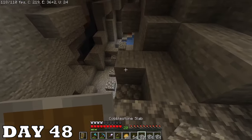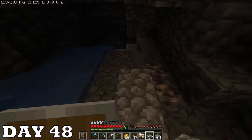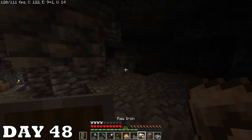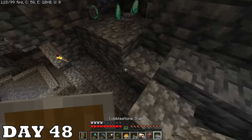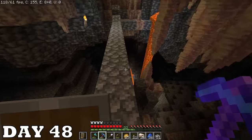Day forty-eight started with the demolition of the old cobblestone generator. Then I went mining in that cave from forever ago — got some black stone, some red stone, some tan stone. And while slabbing through the cave I turned a corner and saw some diamonds! These are my first and only diamonds in the entire video — they're going to be used for an enchanting table later. But then the cave really opened up and got more deadly, so I decided to leave.